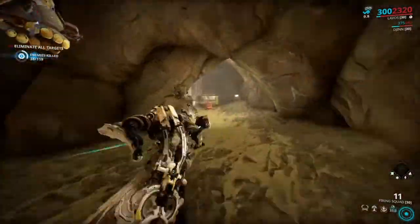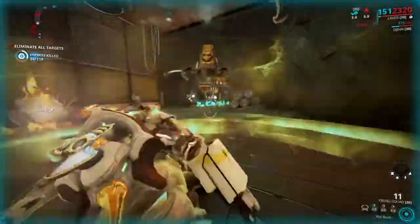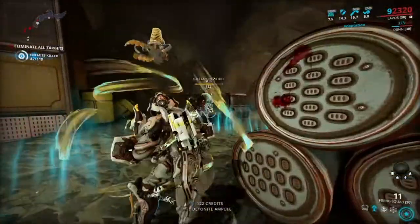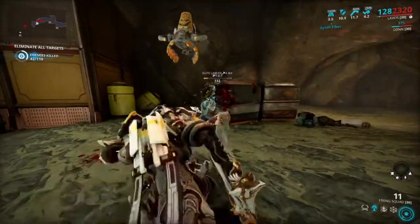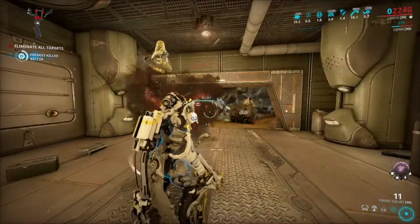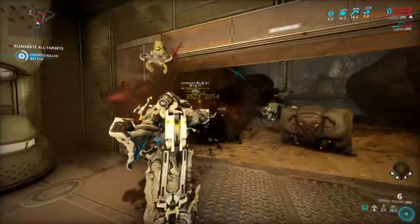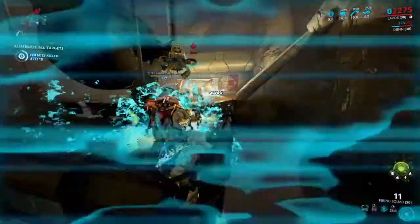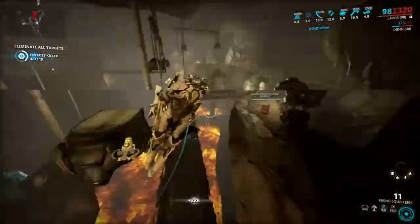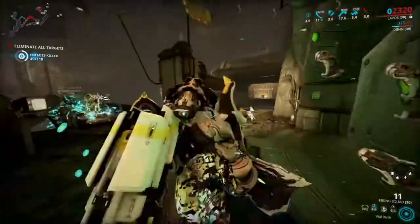That's basically my Lavos build - it came together pretty nicely. Lavos isn't really built for hardcore steel path content; it's meant to be a fun frame, and it definitely is. I was using normal weapons during testing - no Condition Overload melee, no Nukor, Cedo, or other status-spreading weapons. If you use those weapons to spread more status effects, you'll get even more damage out of Lavos. I just wanted to test how much damage you could get from Lavos's abilities alone.